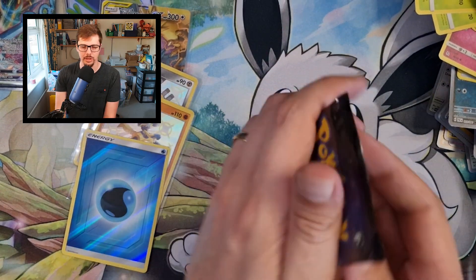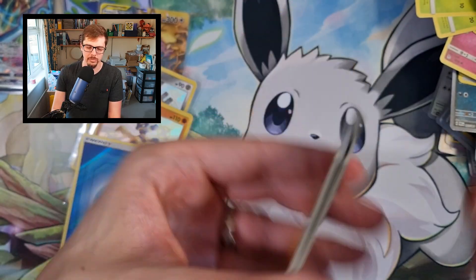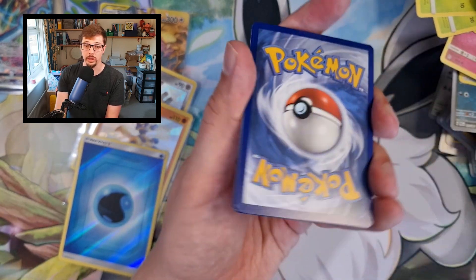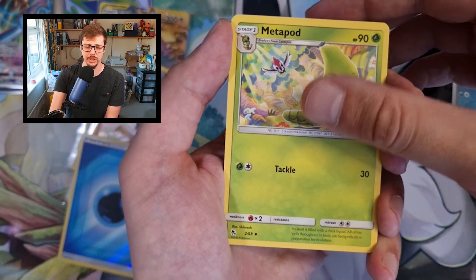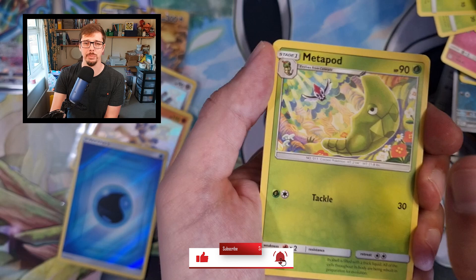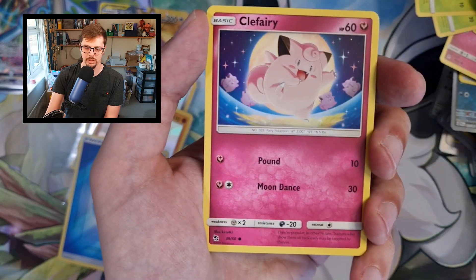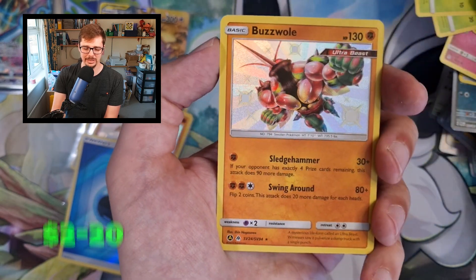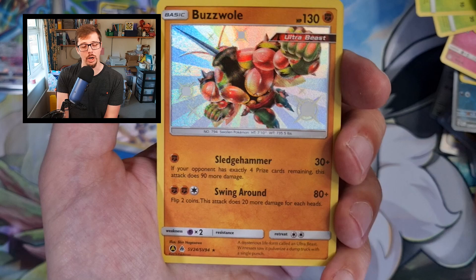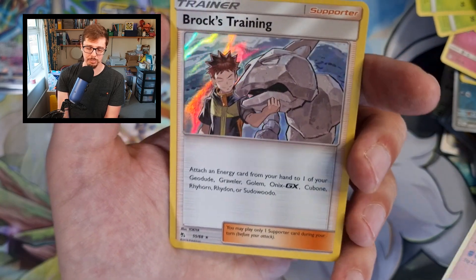Last pack of the entire video — last pack of Hidden Fates. Can we get something really good? I'll put the island there because it's a foil. Here we go, last QR code of the video, last pack trick — one, two, three, four. I declare a front wall! Fire Energy. Geodude, Clefairy, Eevee, Ekans, Buzzwole — oh wow! I didn't realize you could get Baby Shiny Ultra Beasts! That is new — something I didn't expect. And the last card — we get Rock's Training Hollow.